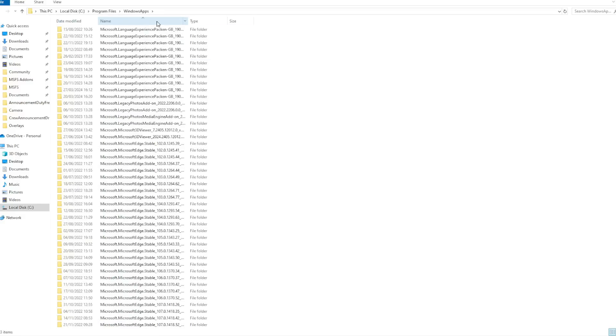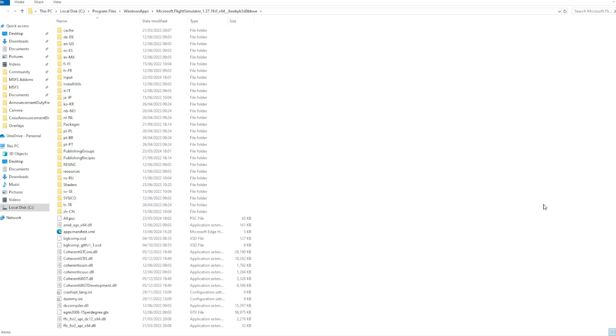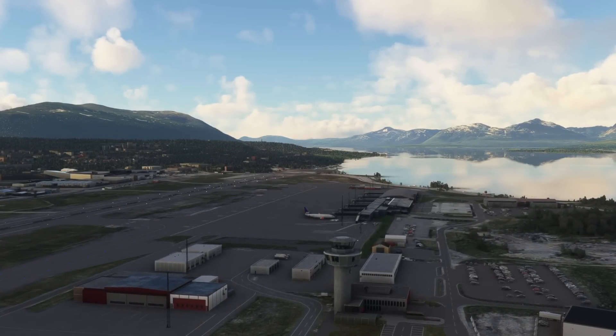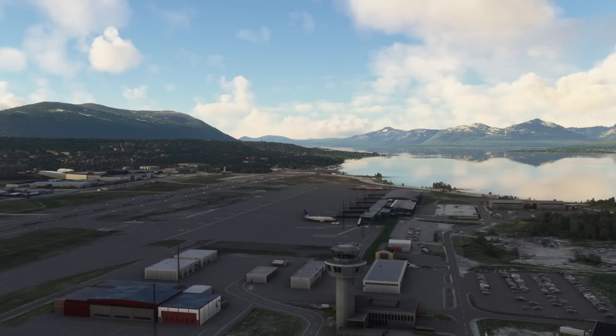What we're looking for now is where Microsoft Flight Simulator is installed. Once you've found that folder, this is where you pop the three files. In the Microsoft Flight Simulator 2020 ARPC .ini configuration file you can actually change some of the values to get the kind of sky colouring you're looking for. I'm using settings suggested by one of our community members — I'll pop those in the video description below so you can check them out and copy and paste. You'll also see that live editing is available, meaning you can change these values and see the difference in-game live. To turn on the filter simply press Control + Insert.